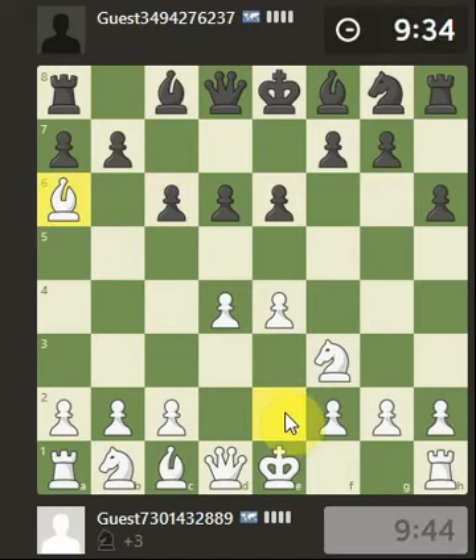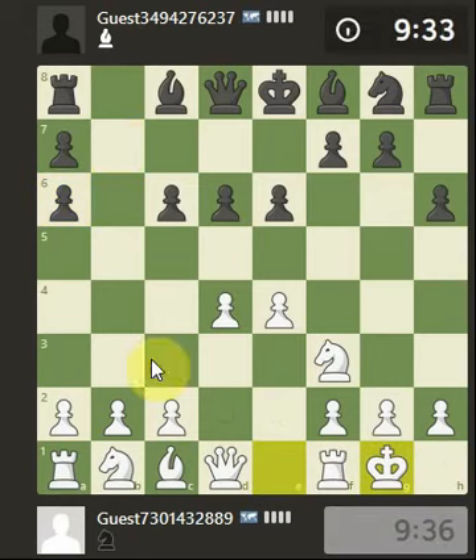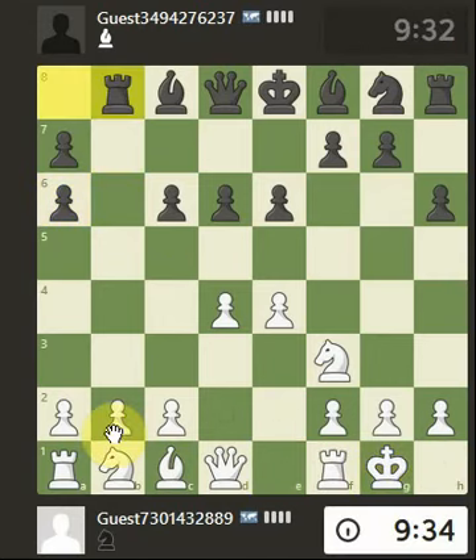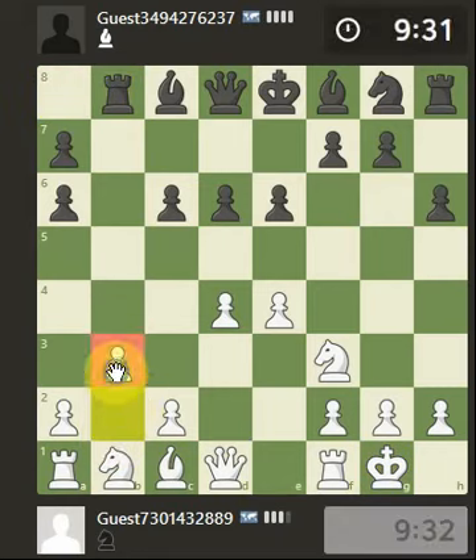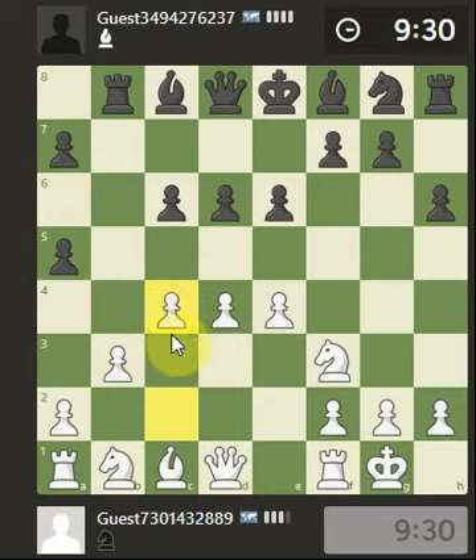I'm going to take the knight off the board — I don't want to be too fancy. I might castle; I'm sure there's a move I need to do but I'm just going to castle. They're moving fairly quickly so I'm just going to push this pawn here just to support itself, then push this pawn in the centre.